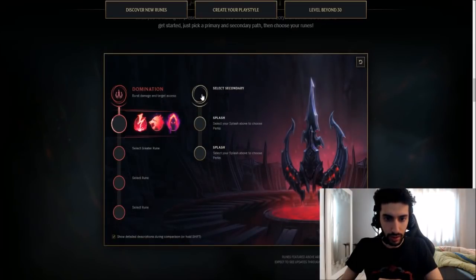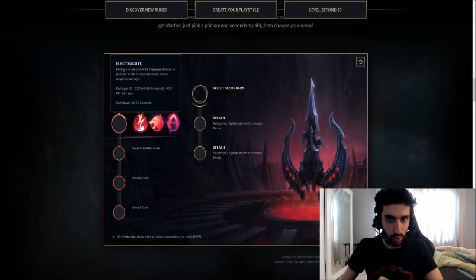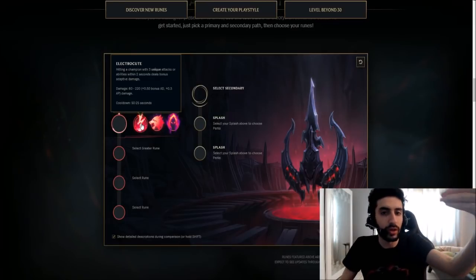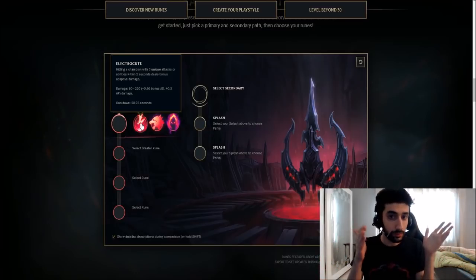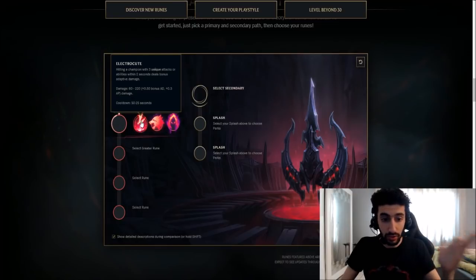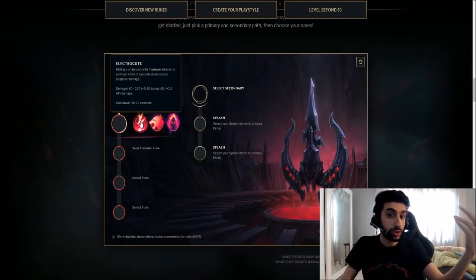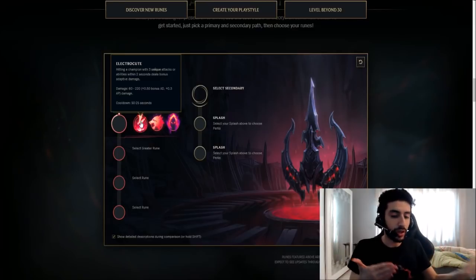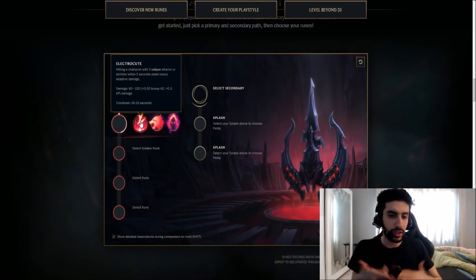We choose Domination as our primary and Sorcery as our secondary. Our first option is definitely going to be Electrocute — they call it that now, formerly Thunderlord. Hitting a champion with 3 unique attacks or abilities within 2 seconds deals bonus adaptive damage. Adaptive damage basically means scaling damage — every time you level up, you deal more and more damage. It scales from 60 to 220 as you level up, and is based on your bonus AD and AP, which is good for Katarina given her nature with Gunblade and attack damage early game.